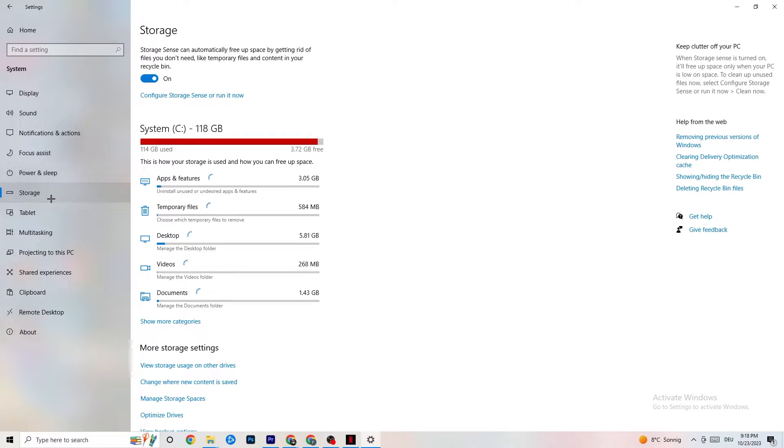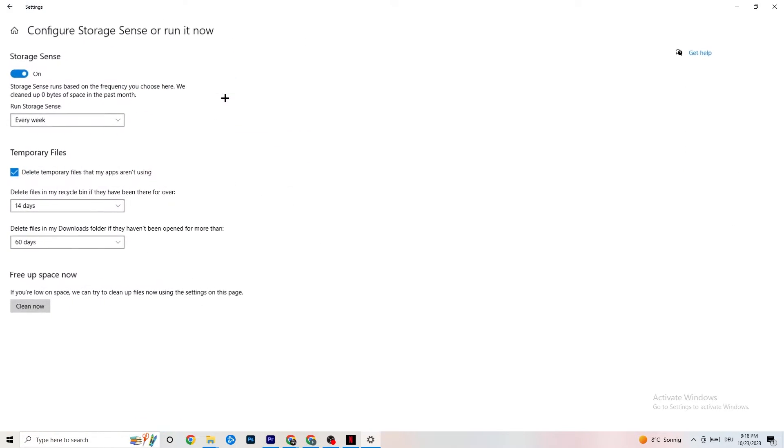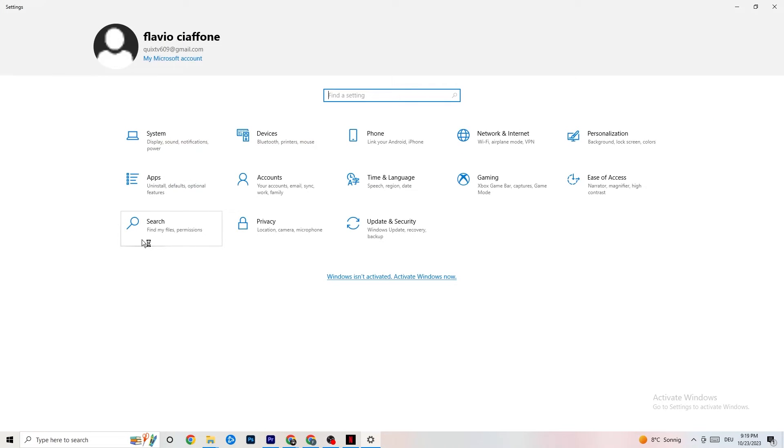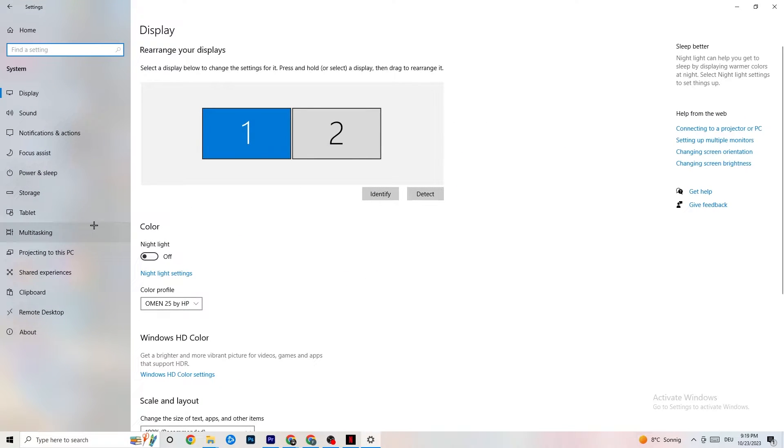Afterwards, go to Storage. Click into Configure Storage Sense and run it now. You can adjust the algorithm to your preferences, but I recommend settings like every week, 14 days, 60 days. Then click Clean Now, which will delete every temporary file on your PC that you don't need — basically getting rid of trash you don't need.